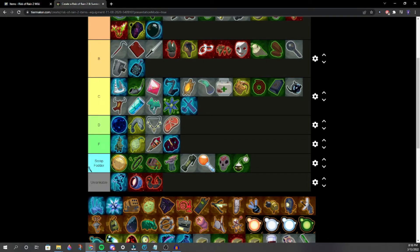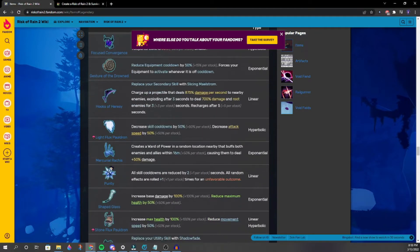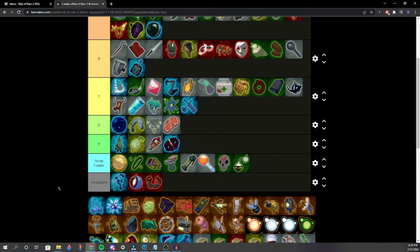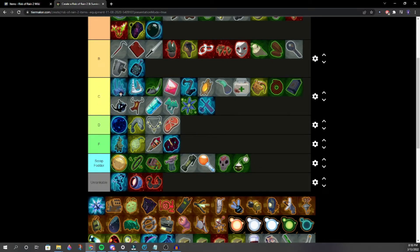Essence of Heresy — actually this one is Ward of Power. It's kind of just a better version of the debuff item nearby. Good if you're skilled at not being hit, that's about it.